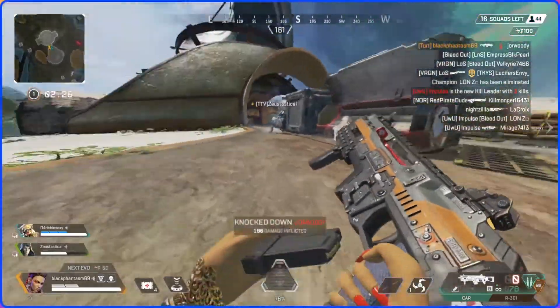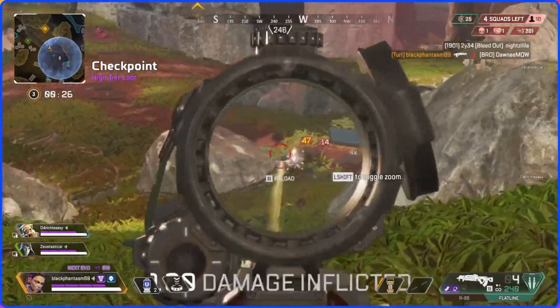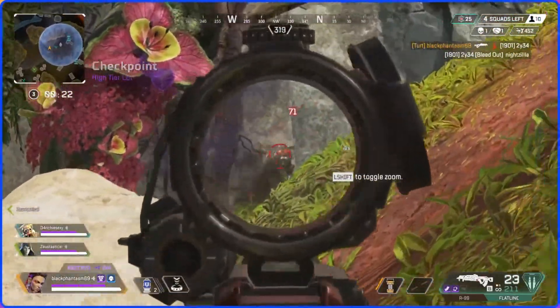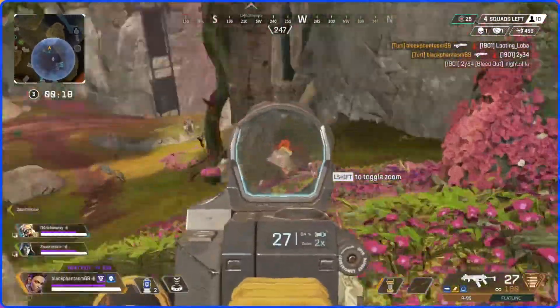I wanted to start a different approach to my settings and do something a little non-traditional. I've been grinding ranked Apex really hard every day, and I've discovered a few things. I think my sense needs to be a little bit higher, especially for all the gunfights that are close range, like bubble fights, and pretty much everyone's using a shotgun.